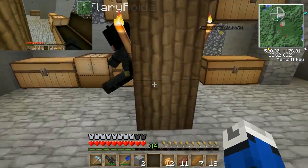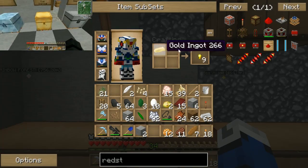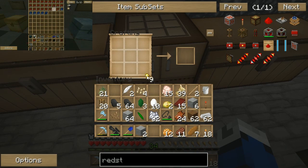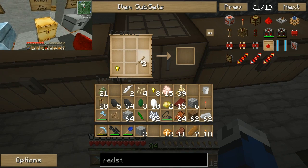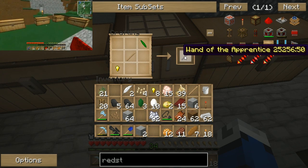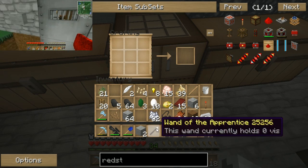Next time you want to take a break, I will try something with the server. We should probably just finish it out. So we put a stick with a gold nugget at the bottom, and then an earth shard on the tip, and you get the Wand of the Apprentice.